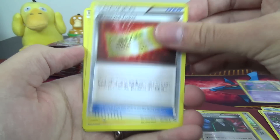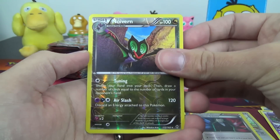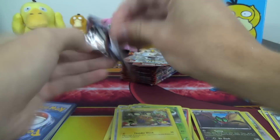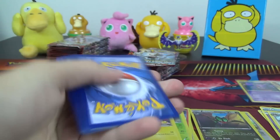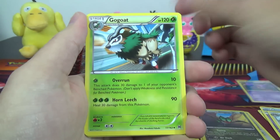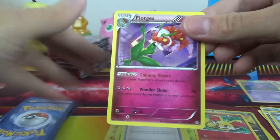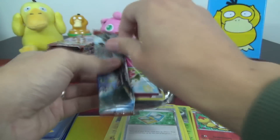Curlia, Reserved Ticket, Dedenne — very cute art on that one — Noivern Reverse Rare, and a Noctowl. Three and two. We've got Swoobat, Go Goat, Town Map, Fennekin Reverse, and a gorgeous Florges with the Calming Aroma ability.